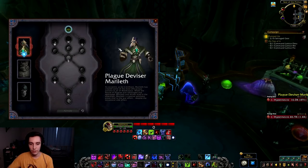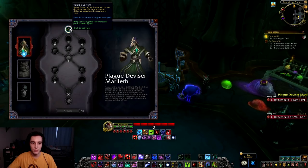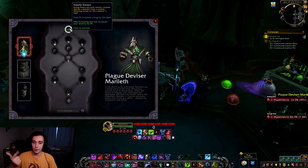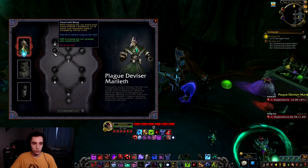The first soulbind is Plague Divisor Merleth. In the first row we have Volatile Solvent: using Fleshcraft with nearby corpses derives a benefit from the corpse differing based on the creature's type. The benefits I've noticed are secondary stats — percent mastery, percent versatility, percent crit, and percent haste. I'm not sure if you get percent strength; the ones I've seen are all secondary stats.